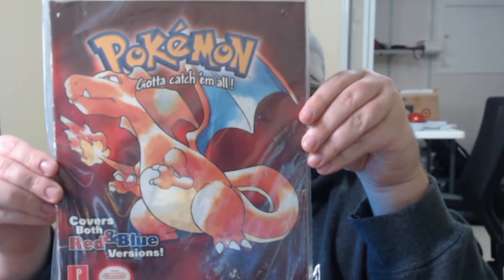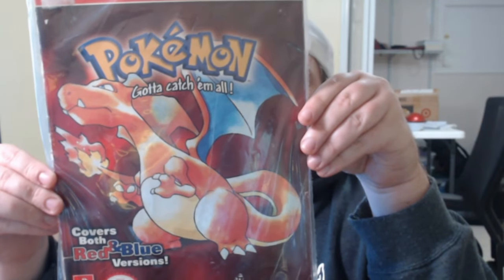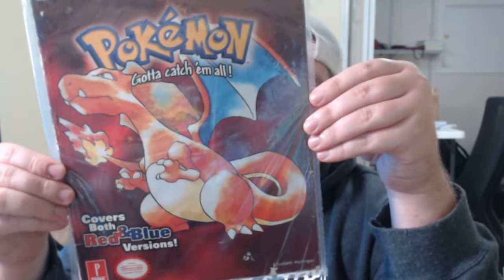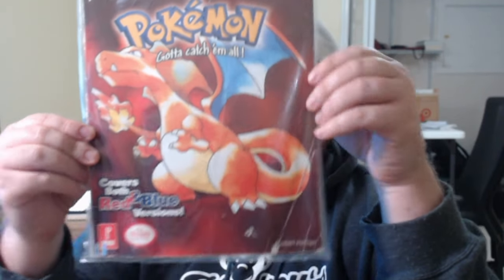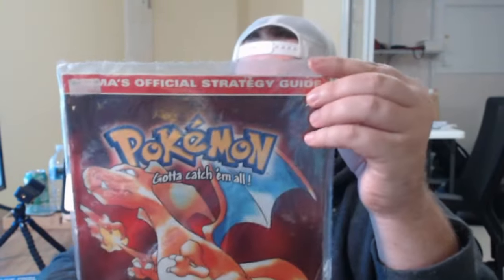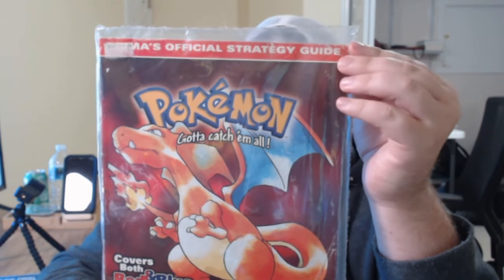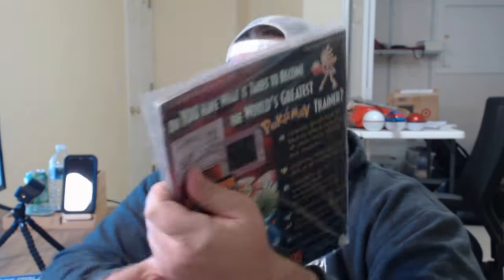I also found the Pokemon Red and Blue version guide — this one just has Charizard on it and covers both Red and Blue. I was a bit too young when this game came out to really care about these books, but I do remember my cousin and really good friend — shout out to Razor XP — I used to use his Pokemon Yellow guide. There is a yellow guide somewhere out there that I used to use when I was younger to play the game. Shout out to Razor XP for letting me use his guide — I probably lost it, not gonna lie.